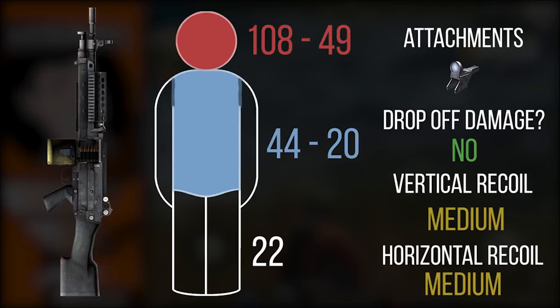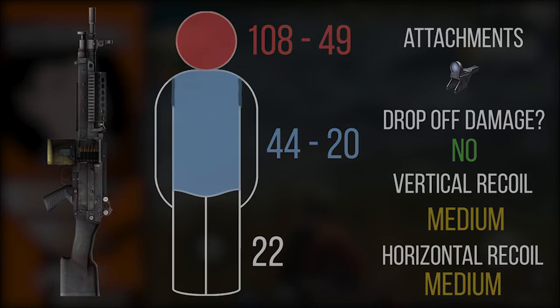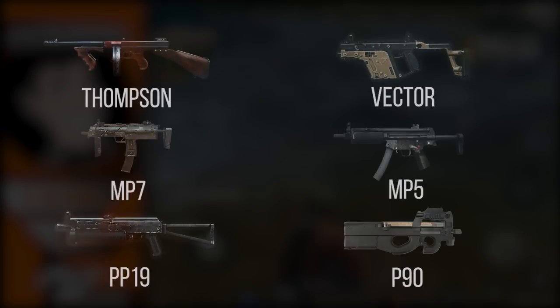Moving on to the M249 — this monster has 100 bullets per mag with a very long reload speed. It has slightly higher damage than most assault rifles, though not as high as the AKM. Crucially, there is no drop-off damage — much like the M14 EBR, the further you fire, the same damage applies throughout. Vertical and horizontal recoil are medium and easy to control. This weapon is great for medium and long range single-shot fire, as well as short range burst fire. It is very difficult to out-trade someone with this weapon because of how many bullets are in a single magazine.